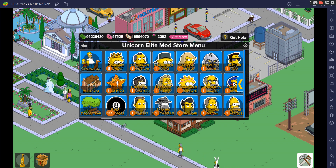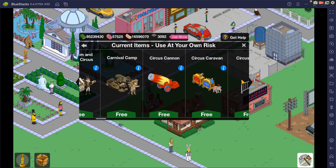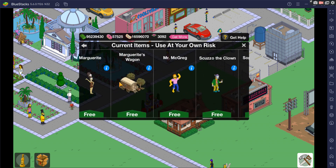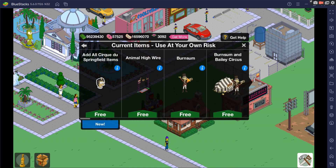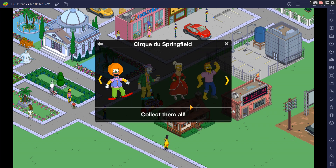The next button is new items. Right now those are Cirque du Springfield — as you can see they're all here and they're all free. With this mod every single item is available, as mentioned from 2012, and they're all free. With every menu inside the store menu you're going to be able to add everything. Instead of manually adding a whole event — especially a big one like Christmas — here all you have to do is tap that button and it adds everything.